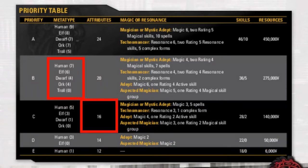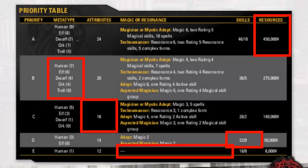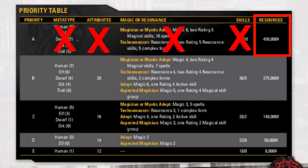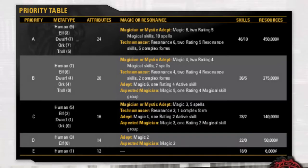For every column, you get to choose one and only one cell from rows A to E. For instance, if you really want to be super rich, then you'd choose row A for the column labeled resources, because you want lots of resources. But that means you can't use row A for any other column. A different example: maybe you don't care about material wealth, but you want to have lots of skill points. In that case, you'd choose row A for the column labeled skills, and row B, C, D, or E for resources.